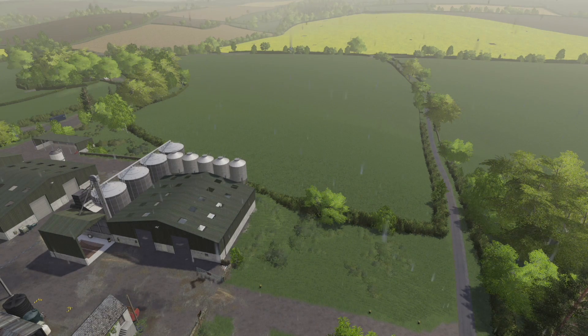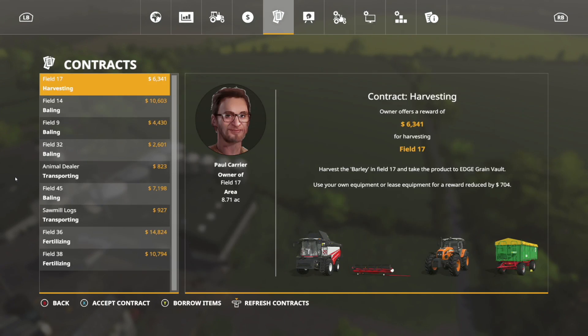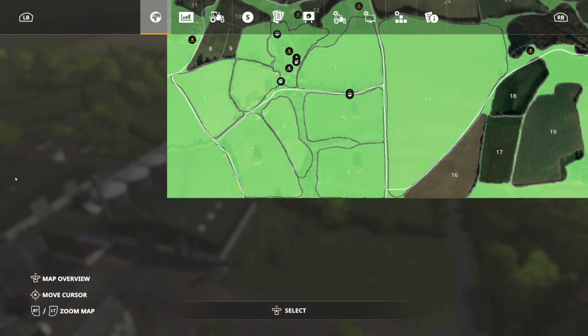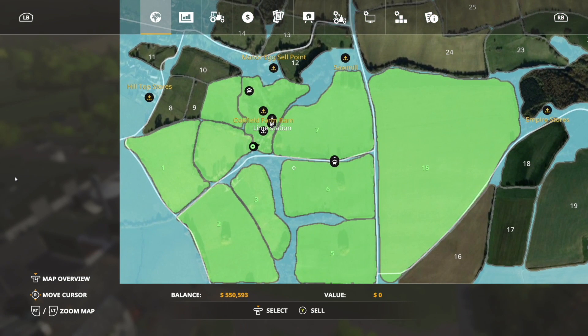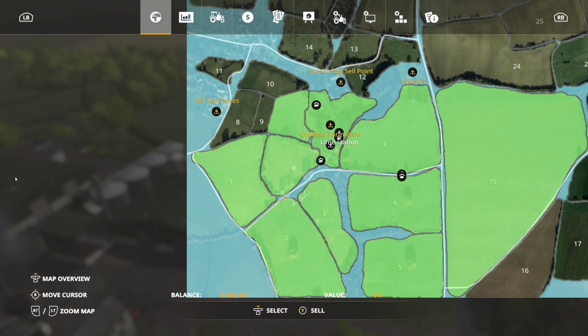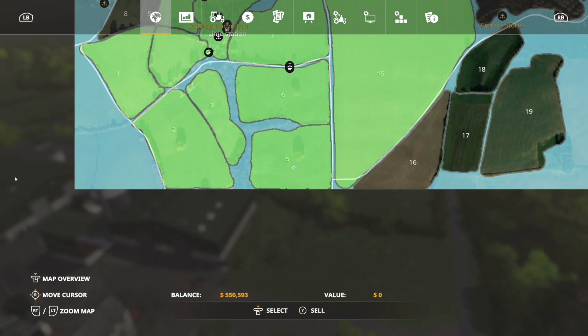So let's find out: what land do I have, what's in it, what equipment do I have, and what do we need to do? We have all of this down here — everything in green is what we have right now. We've got grass in the cattle farm and in the sheep pasture, grass in fields five, six, and seven.